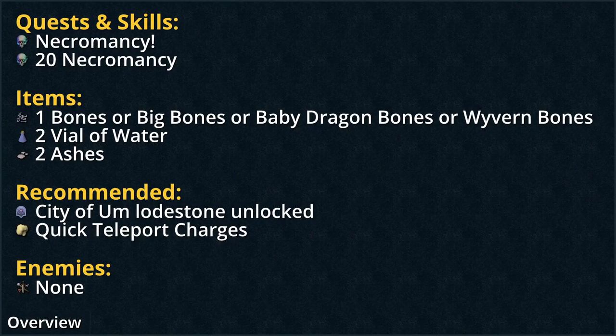Sup, scapers, and welcome to the Kili quest guide. The quest requirement is necromancy, and the skill requirement is 20 necromancy. I'm doing this on my Iron Man, so we are just using my Iron Man method. The item requirements are one bones, or big bones, or baby dragon bones, or wyvern bones — use the best ones you have. Two vials of water and two ashes. Recommendations are City of Am lodestone unlocked, quick teleport charges, and there are no enemies. Let's go!